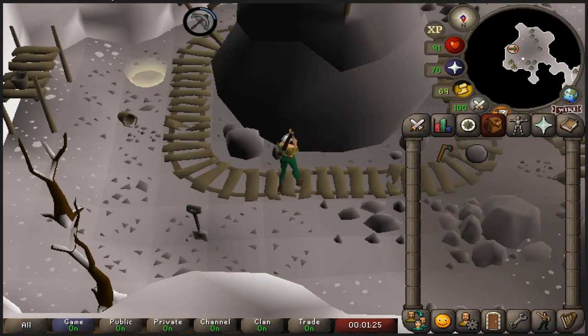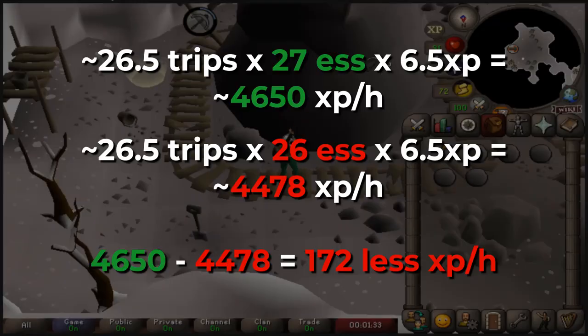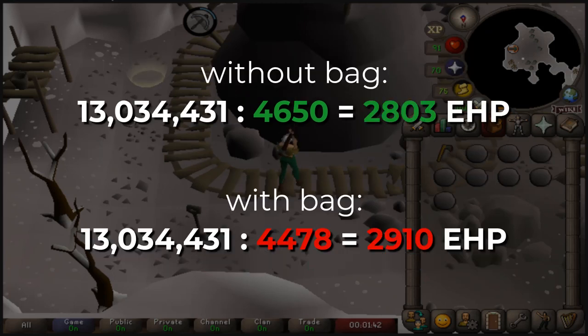The sole fact of having one less inventory space for the bag is what makes it extremely unappealing for very long free-to-play grinds. For skills such as Runecrafting, Drafting, or even Smithing, having one less essence or ore per trip doesn't sound like much, but it really adds up. For example, when doing earth runes with just one less essence per inventory, it turns out to be about 170 XP less per hour, which over the grind to 99 becomes approximately 107 additional hours of Runecrafting.